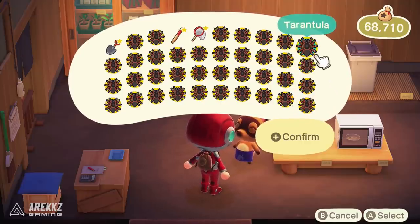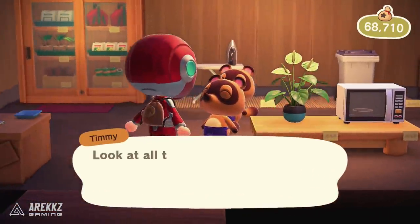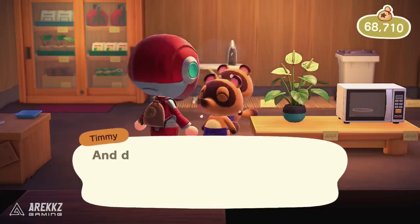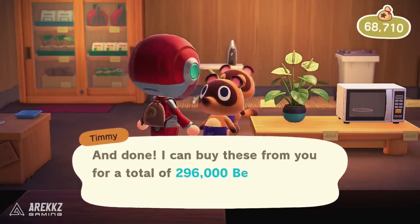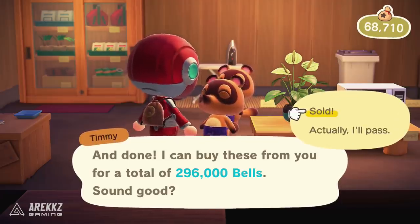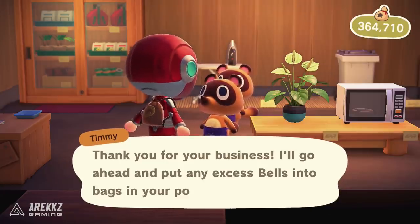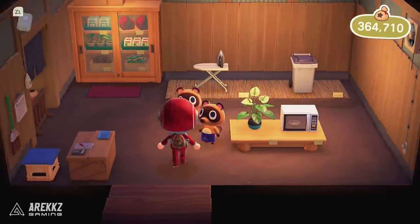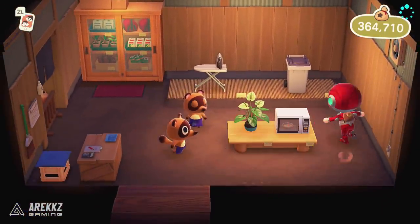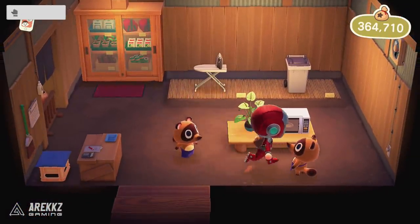Hey guys, it's Paradise, back with another Animal Crossing video. This one is an awesome farm — if you're struggling to get bells, this is going to be for you. It's quite simply farming tarantulas, which sell for 8000 bells each. When you have a whole inventory full, you're looking at about 300k bells per run — it's pretty nuts.